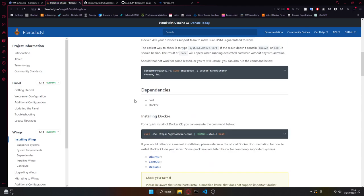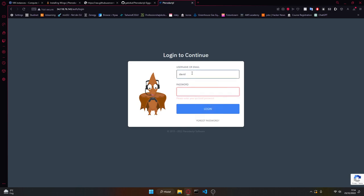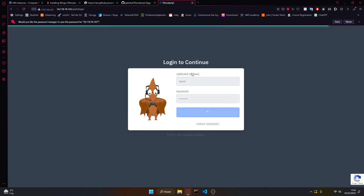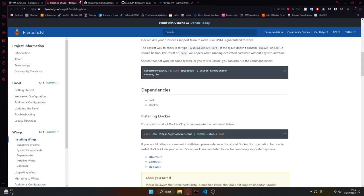Now we're going to install Wings. Here you should actually be able to log in — there we have it. But nothing will work just because we did not set up anything yet.